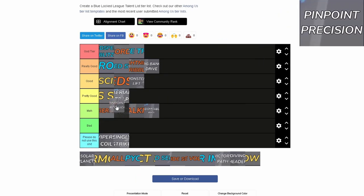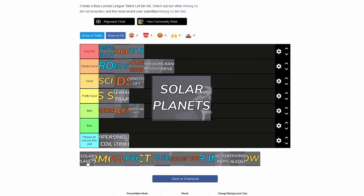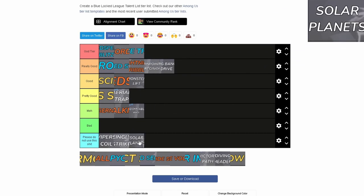Pinpoint Possession — I'm just going to put this at Really Good. Is there really any explanation needed? It's the best for midfielders: automatic pass right to your teammate. It's just so good. Next, Solar Planets — do I really have to say anything? It's just awful.